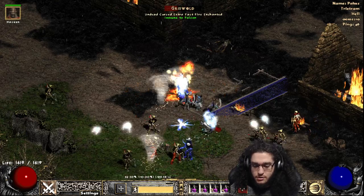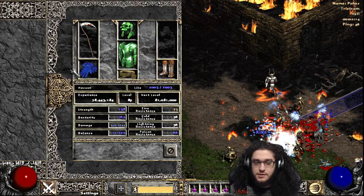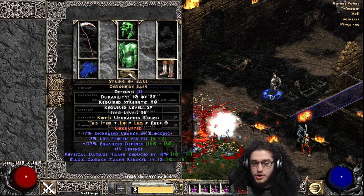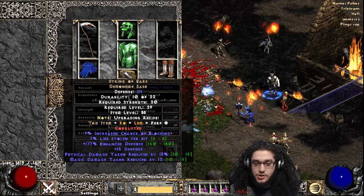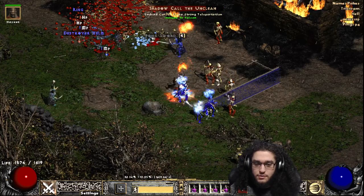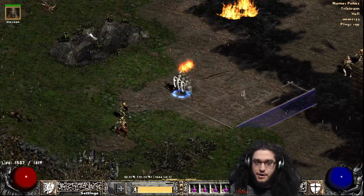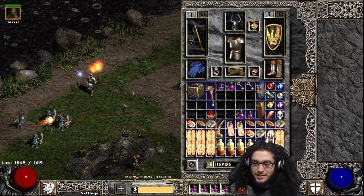The Merc currently has Vampire's Gaze, Leviathan, Hand of Brock, Reaper's Toll which has amp damage on it, and then he's just got some boots with leech on them and a String of Ears. His String of Ears is actually corrupted with block chance - our Merc is a hero. They basically joust into a pack, the Merc applies amp damage and then we just kind of wreck it. Without the Merc we're pretty much nothing, until we get our weapon.